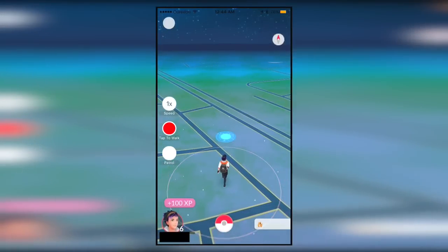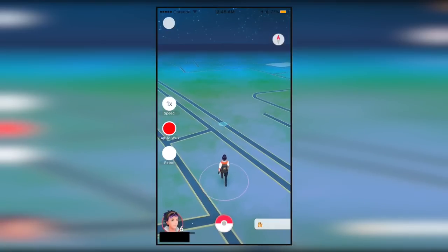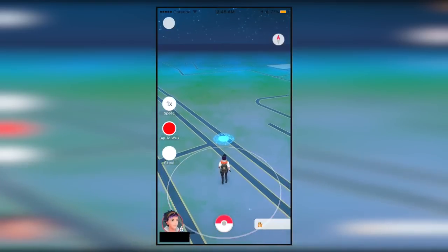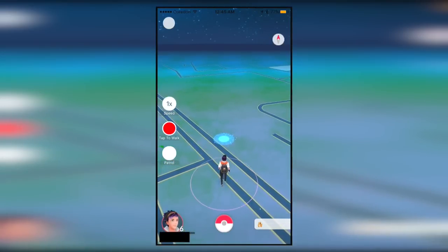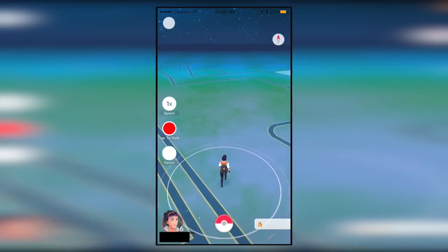We got that, so we click tap to walk again, start moving, and go find some other Pokemon. This is great if you want to camp out near a lake or something to get the Magikarp — I think that's the name of it. It works really well.